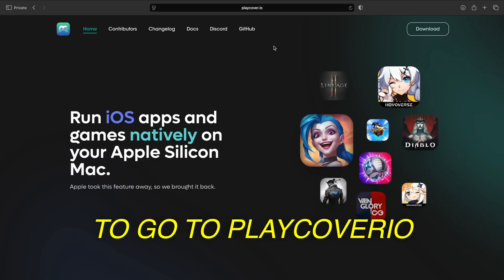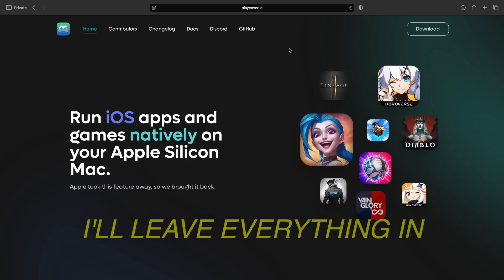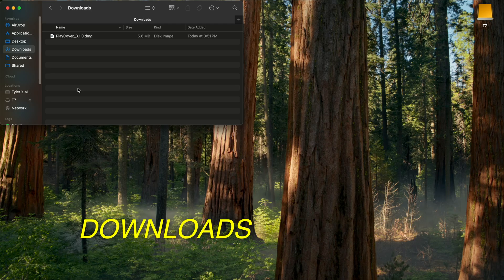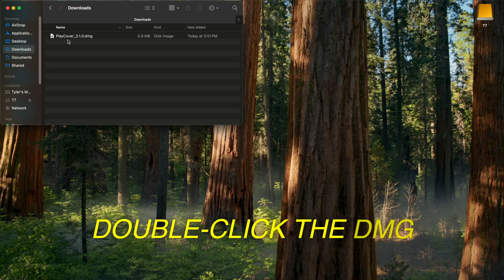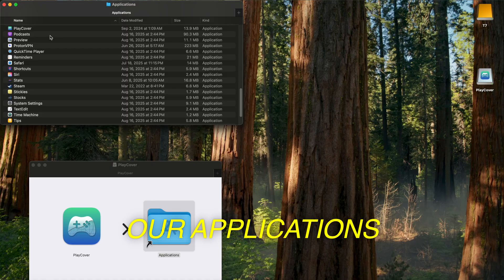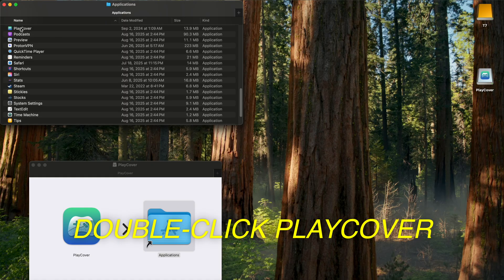Alright, so we're gonna go to PlayCover.io — I'll leave everything in the description. In the upper right, click Download, click Latest, and hit Allow. Go to our Downloads folder and double-click the DMG. Drag PlayCover to our Applications, and then in our Applications, find and double-click PlayCover. Hit Open.